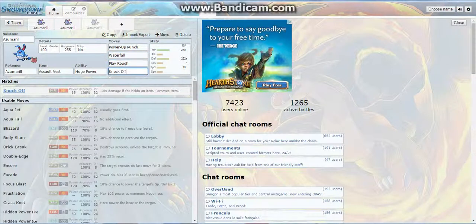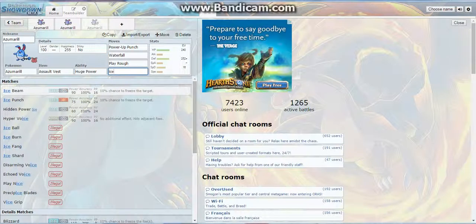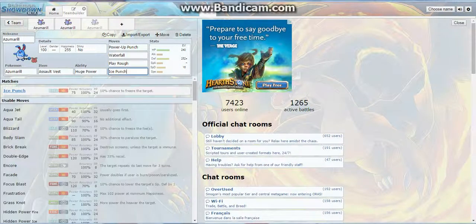You've got Waterfall, Play Rough, and Knock Off. Knock Off is a nice way to remove items from opposing Pokemon. If you didn't want Knock Off you could run Ice Punch again — it's just a really good coverage move. So that's Azumarill — hopefully that gives you some ideas of what you can do. Let me know what you think, leave a like, and I'll see you in the next one.